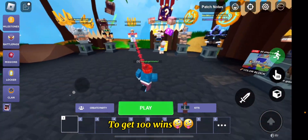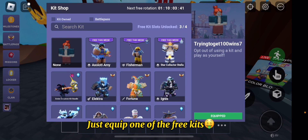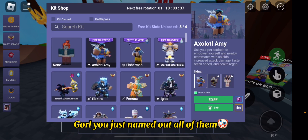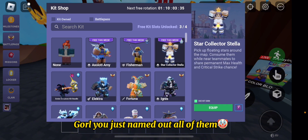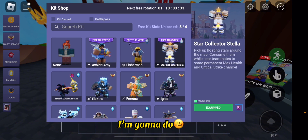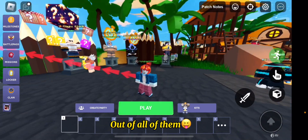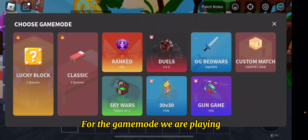So what you're going to want to do to get 100 wins is just equip one of the free kits this week. I would recommend either Axel and Amy, Fisherman, or Star Collector Stella. I'm going to do Star Collector Stella because I think that's the best kit out of all of them for the game mode that we're going to be playing.